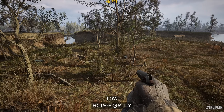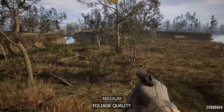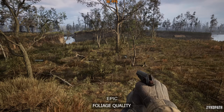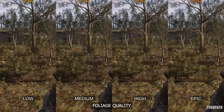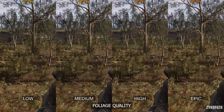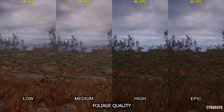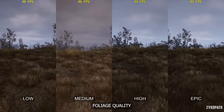The foliage quality setting controls the density and draw distance of trees and foliage, with each option having a noticeable improvement on both image quality and frame rates. As for pop-in, it's inevitable even on epic. For performance, medium has a small impact, while high and epic have a more noticeable impact to FPS. I recommend medium for the best balance.